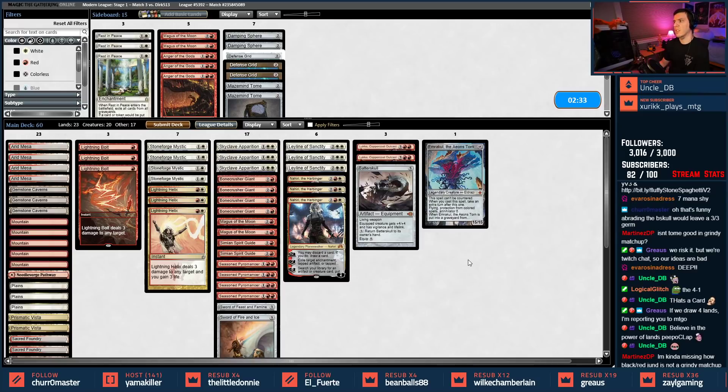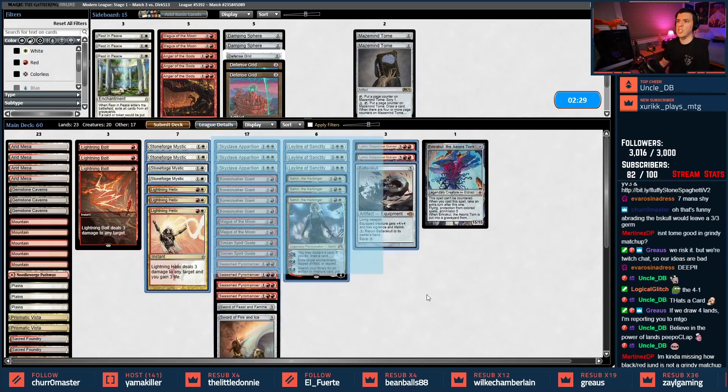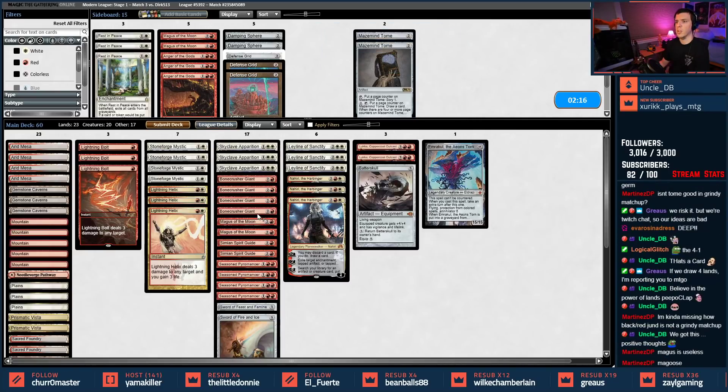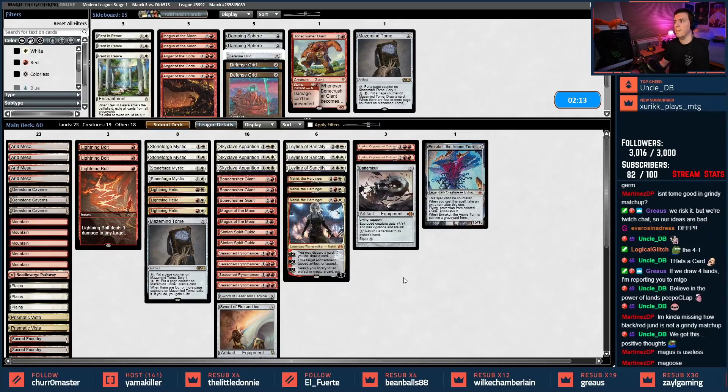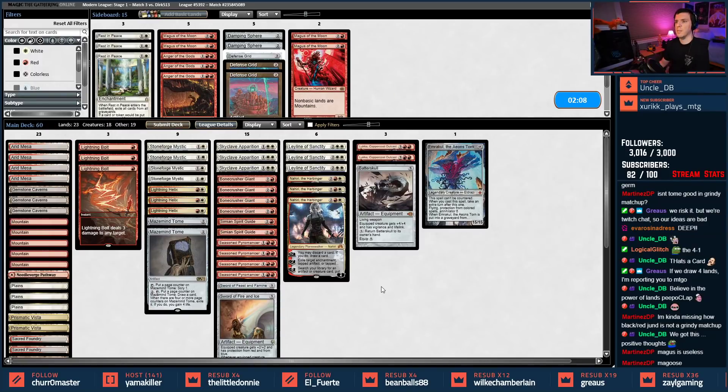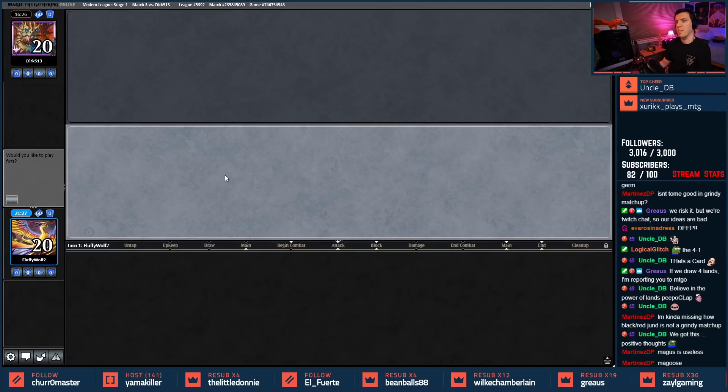I wonder if Rest in Peace makes sense here — it's really awkward with our one-of Emrakul if they end up getting it and taking it away. I'm kind of missing how black-red Jund is not a grinding matchup. I feel like we would just take a few pieces away and be fine. I don't see a reason to be playing Maze/Mind Tome, but maybe I'm wrong. Foam Crusher Giant didn't do much here, we'll bring one back in. Magus is useless — fine. We need three-drops. Let's play first — look at this, it's gorgeous.